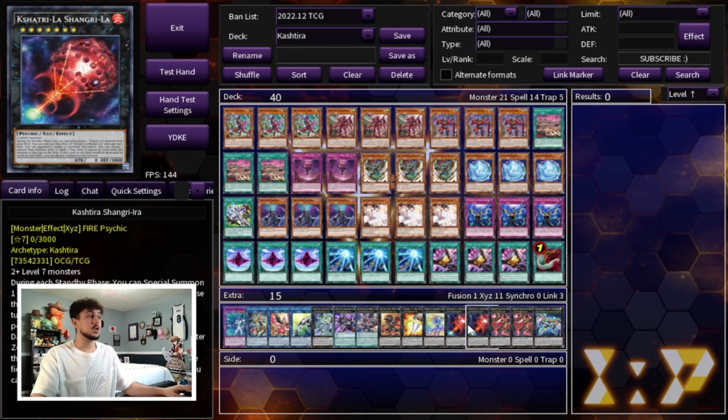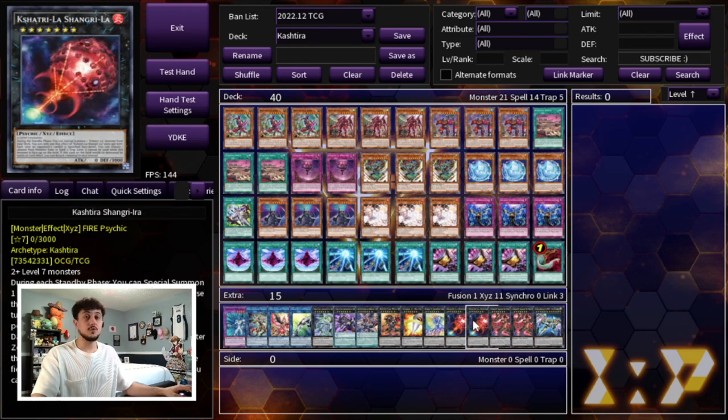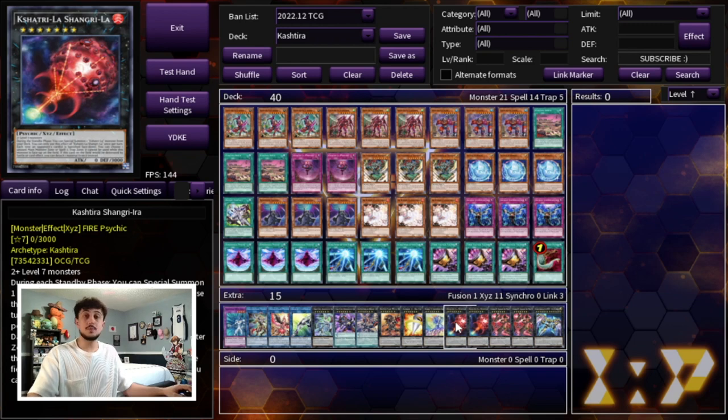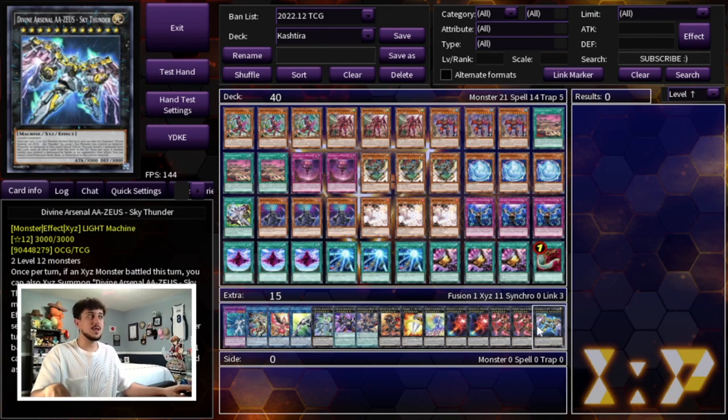Then we're playing two Shangri-La as well as two Number 89 Diabolos the Mind Hacker. A lot of your combos you're going to try to end on Shangri-La. If you don't know what this card does: during each standby phase you can special summon a Kostura monster from your deck, which is insanely powerful — essentially if you make this you're getting a Fenrir on your opponent's turn. The other effect is if a card your opponent controls is banished face down — which all your Kostura monsters pretty much do — you get to choose an unused main monster zone and block it off. Diabolos banishes cards from your opponent's extra deck face down, which also turns on Shangri-La's effect. And lastly we're playing the one Zeus.